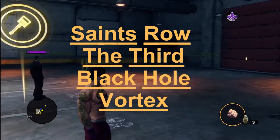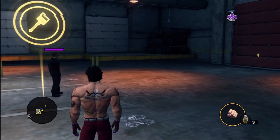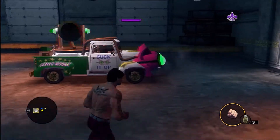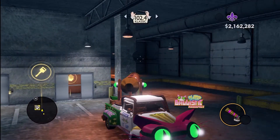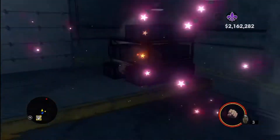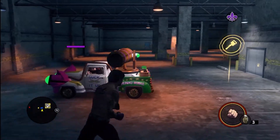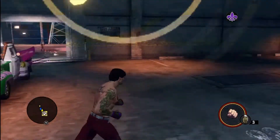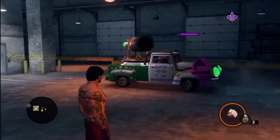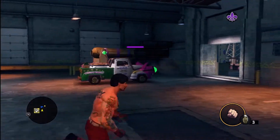Saints Row the Third - the black hole vortex. We were doing a video on some of the unlockable vehicles and pulled this up, and my buddy was saying 'hey, don't walk in front of that' - you can see how it's got a little suction vortex thing in there. Since we were doing multiple vehicles, I said 'alright, go ahead and put that back in the garage.'